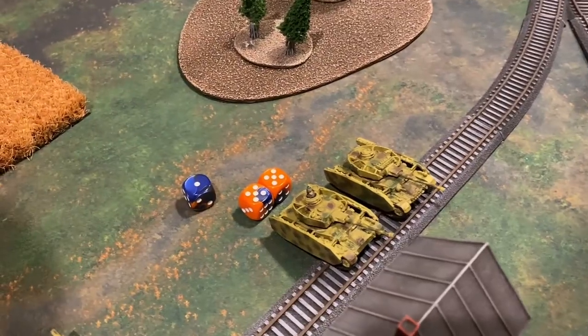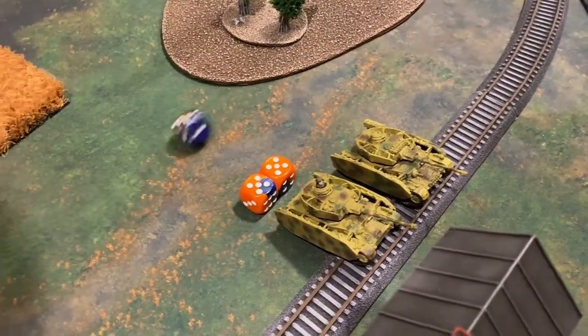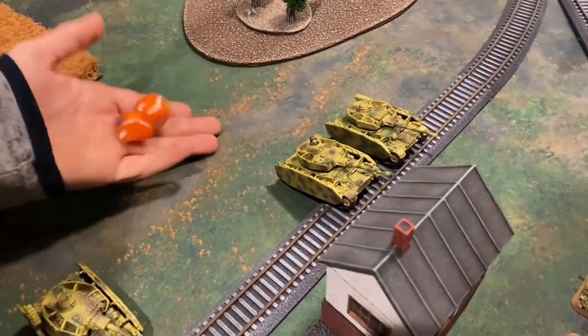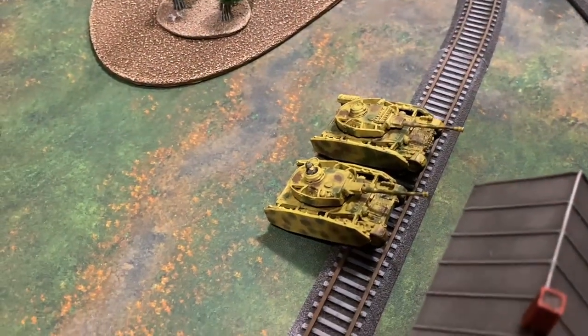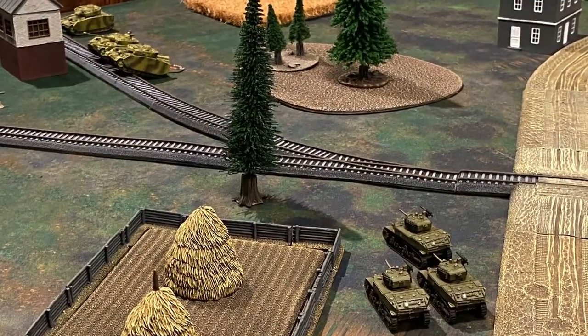Two hits are allocated to one tank, as one is out of range. The first armor save is failed. A firepower test is rolled — rerolling a cock die looking for five-plus — unsuccessful. That is a bailed-out tank. Two more saves: one is successful, one equals the anti-tank of ten, and a five-up firepower to bail out is required and successful. That's two bailed-out Panzer IVs.